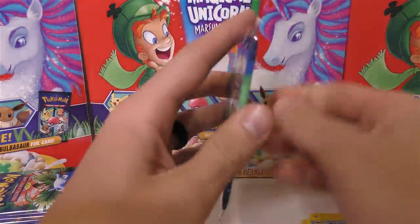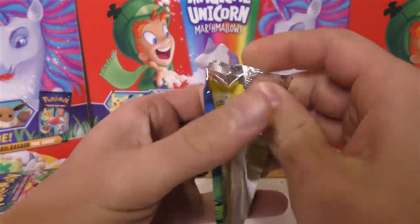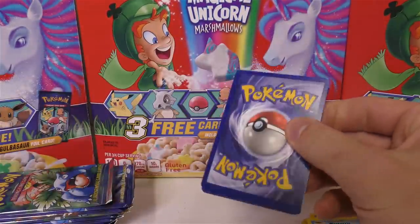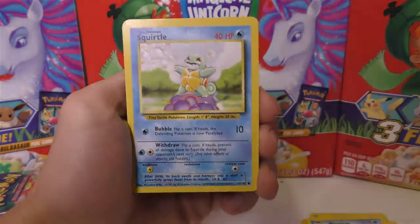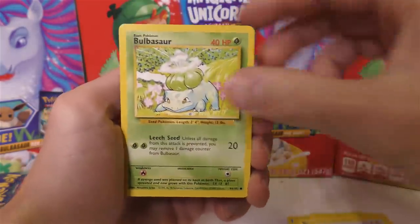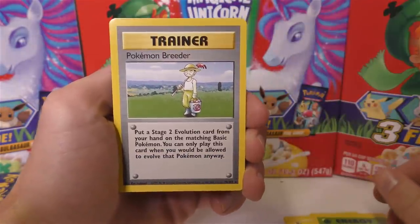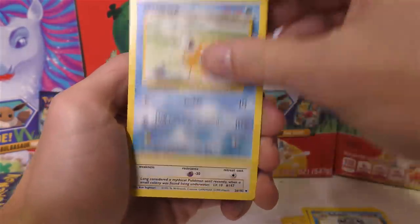It would have been cool if that was an error Wartortle but I highly doubt any of that will pop up. Let's open pack two from the top. We have a Squirtle in pretty good condition — maybe I can grade some of these PSA 10. There's another Pidgey, another Bulbasaur, energy, and another Pokemon Breeder as the rare — so not only was it just a rare trainer, it was the same one two packs in a row.